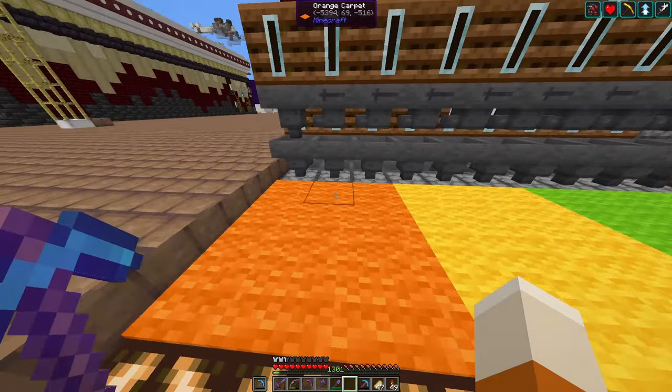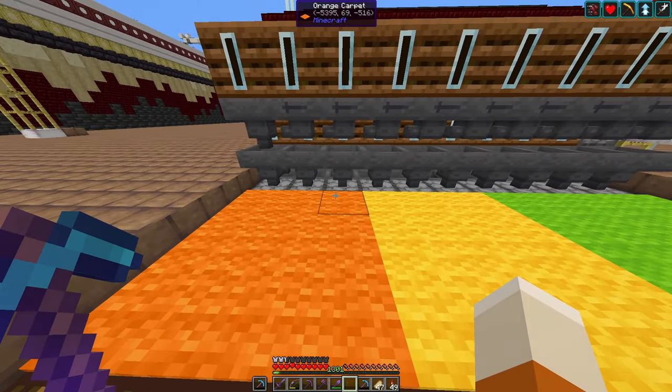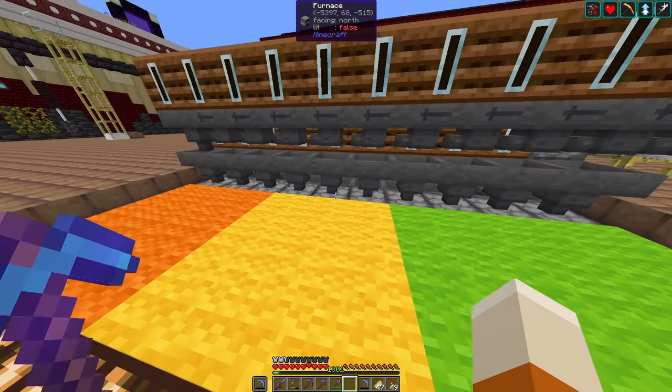I have three tiers. The orange ones just give enough XP to repair tools and perhaps armor, while the green ones give a ton of XP which can be used to get almost 50 levels, and the yellow are in between.